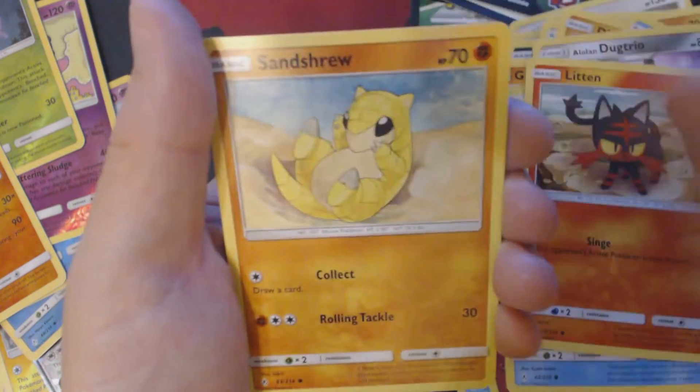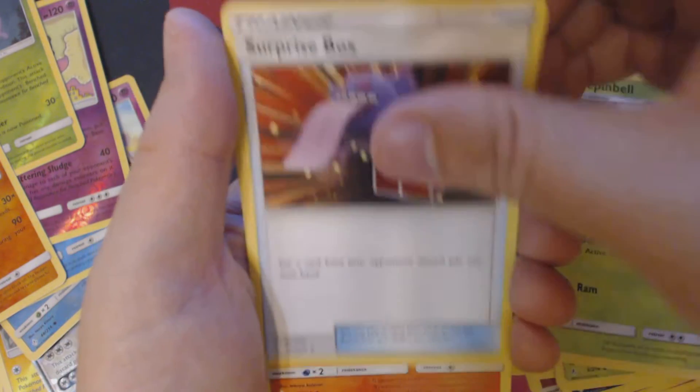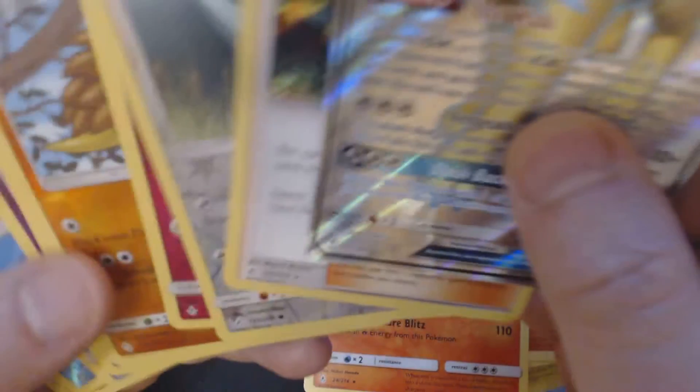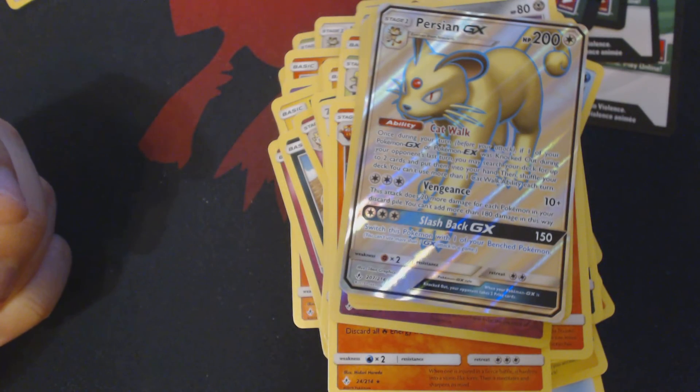So we have here for our final pack: Slowpoke, Litten, Sandshrew, Murkrow, Oddish, Water Energy, Weepin' Bell, Surprise Box, Toracat, Reverse Holo Porygon, and Darmanitin. To review what we ended up getting in this set of nine booster packs — the right rear corner of this box — we got the Full Art Persian, we got Red's Challenge, and there should be another holo in here somewhere. Not seeing it right now, it might be in the other pile, but we got those two at least. Persian is a good card. Thank you guys for watching, and I hope to see you next time!